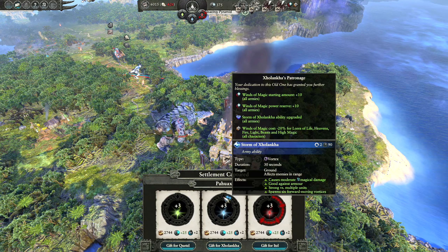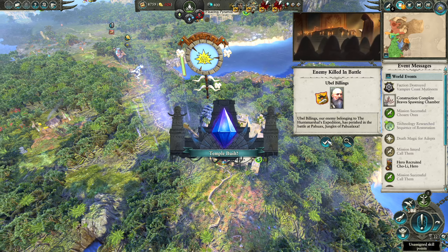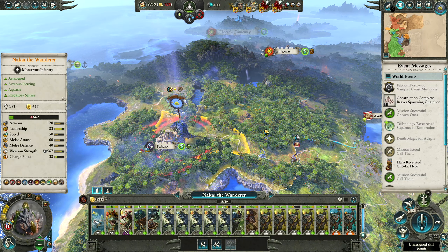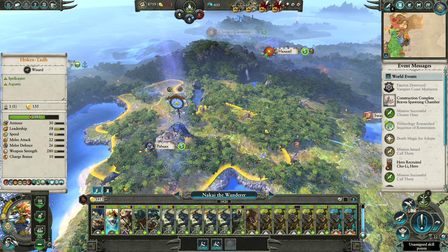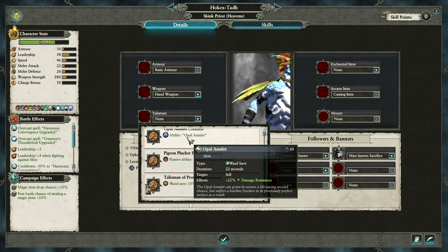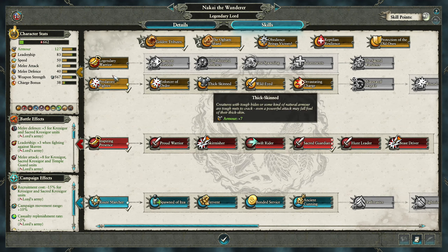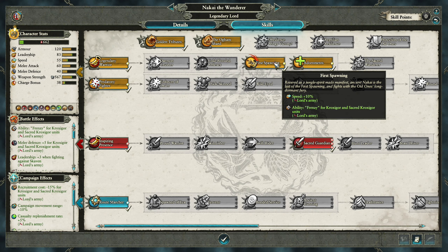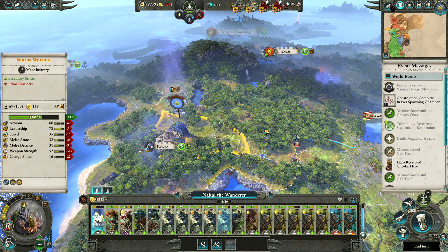Let's go ahead and give another three to Sri Lanka, so that's going to give us the Winds of Magic power reserve plus ten for all armies. Artifact Hunter — does Nakai have that? He doesn't, I don't think he can have that. I might as well go for the Opal Amulet to help him out if he gets in trouble. We're level ten — perfect! Legendary Warrior, First Spawning, Adornments — extra horde growth, casualty replenishment rate, extra speed, extra frenzy, and leader aura effect.